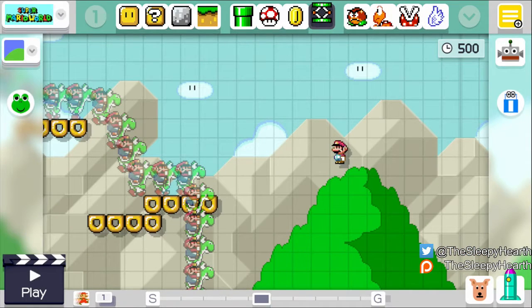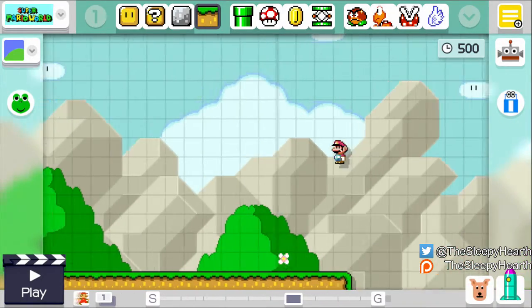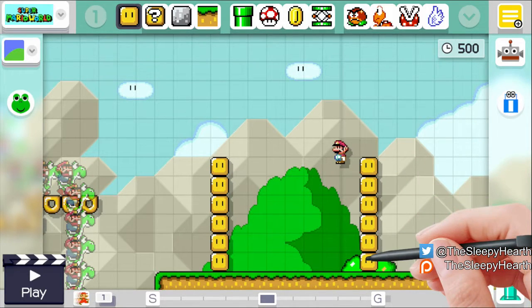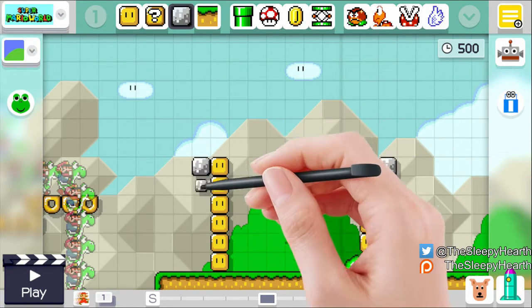We're gonna insert a spring block, but first we need some ground. In fact, I have an idea — I'll borrow an idea from Super Mario Bros. 3. I'm gonna lay down just some regular ground — I'm gonna lay down a lot of it, might not even use all of it. Then we're gonna get some blocks right here and blocks right there — and now just like that. Perfect.